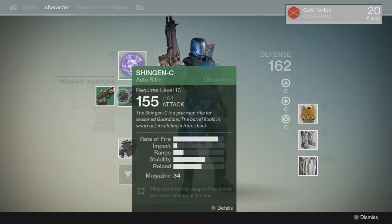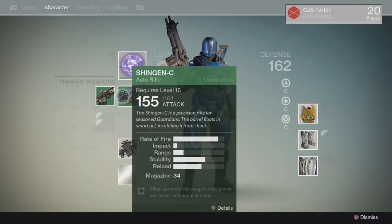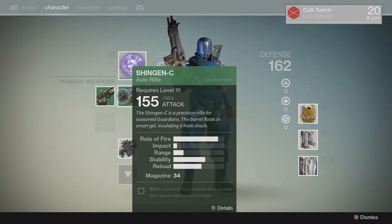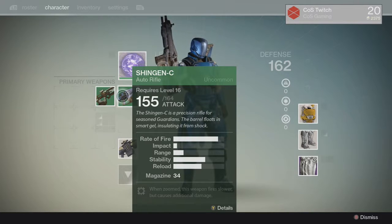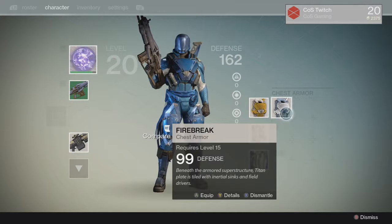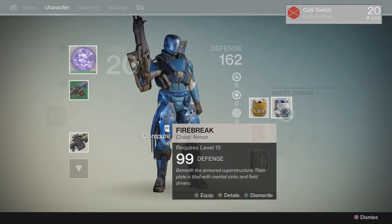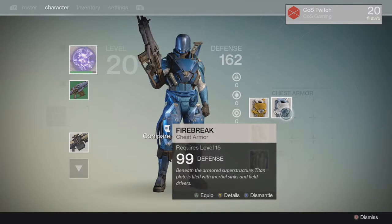Once that's done, on your phone or on the website, go to Bungie.net and open up your legend. Select the character you're on and select your gear piece — in my case I'm going to do it with the Fire Break. Of course you'll have a different gear piece there, but regardless select it, then leave that screen open and hover your mouse over 'Equipped.'